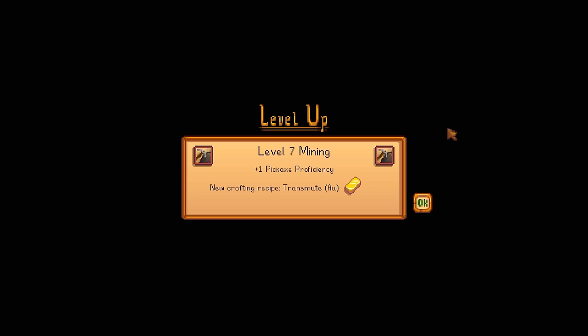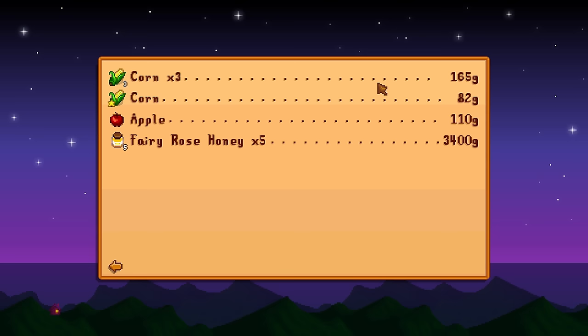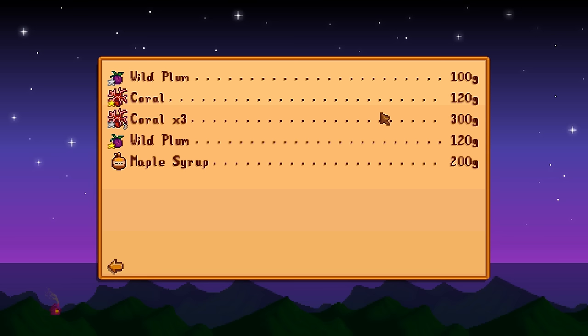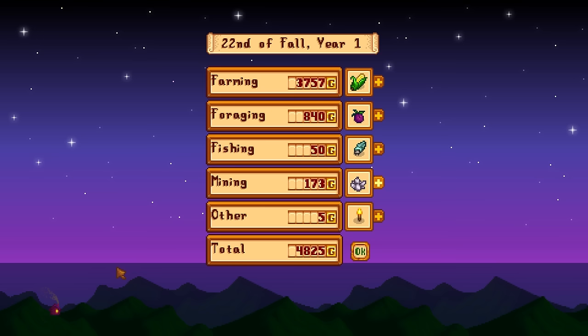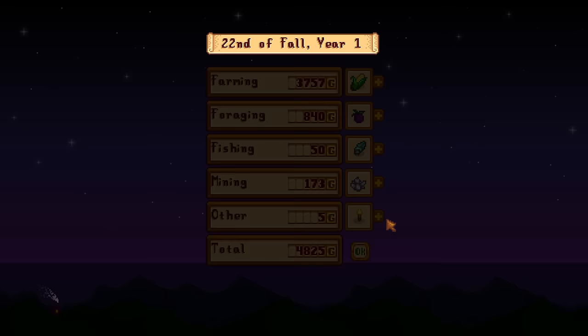Level 7 mining! Pickaxe proficiency — new crafting recipe, Transmute Gold. A decent bit of money came in because of that. Wonderful — absolute wonderful. Foraging did quite well — very well in fact. Mining brought a lot for those quartz as well. Not too bad — 4,825 gold and I wasn't really selling that much.